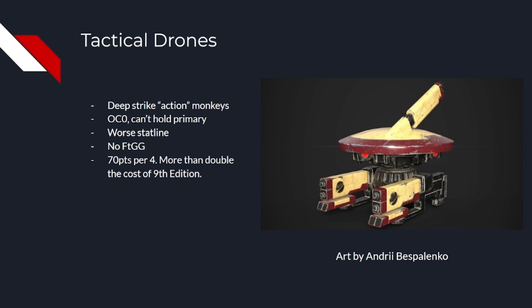Tactical drones upset me. At first glance, they seem to be good, for similar reasons to the Vespid. They have deep strike, assault weapons, and can do mission actions. The problem is that they have OC 0, which means they lose the versatility of Vespid. The second problem is that they start with a statline which has been nerfed from the transition from 9th. They now have movement 8 for some reason, T3, and don't have For the Greater Good, so cannot spot for other units. This would be fine if they were considerably cheaper than Vespid, like they used to be.